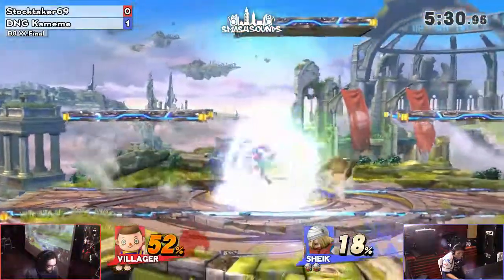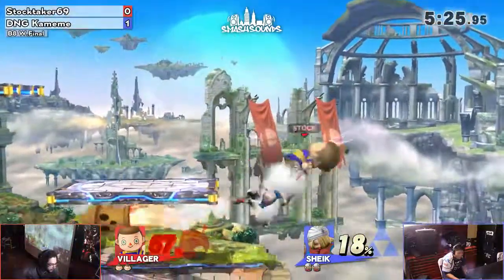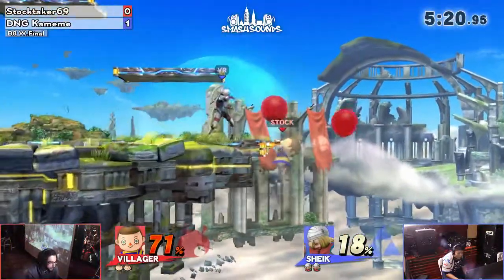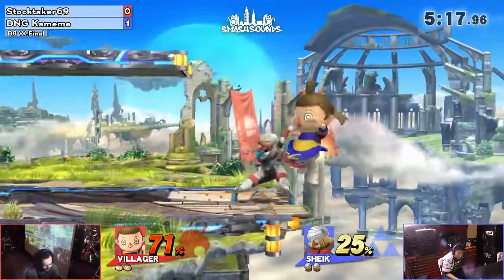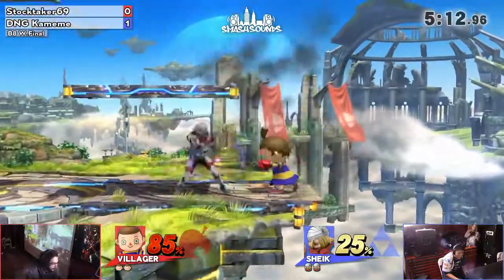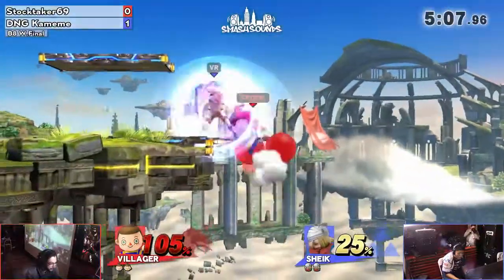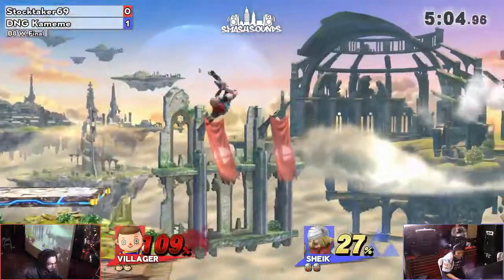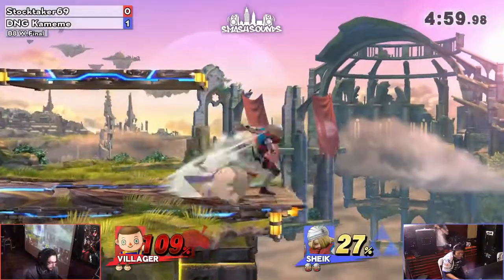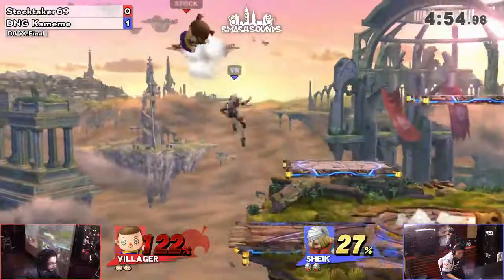You saw the down air, right? I've never seen down air used in that exact situation before — I might have to take that one home. Kamehamei is playing this creative Sheik. It's subtly creative; it's not all over the place with combos, but the way he flowcharts and puts Stocktaker in these bad situations — it doesn't seem like Stocktaker's prepared to take these hits. Stocktaker is offstage again, with only 27% on Kamehamei.